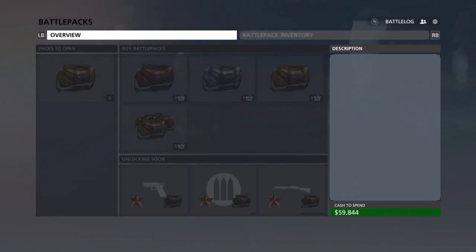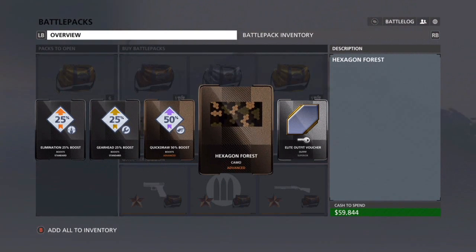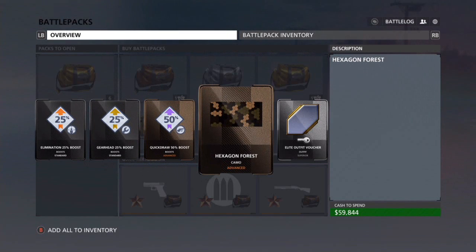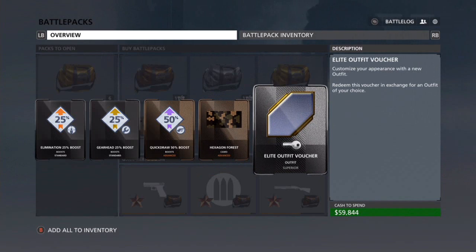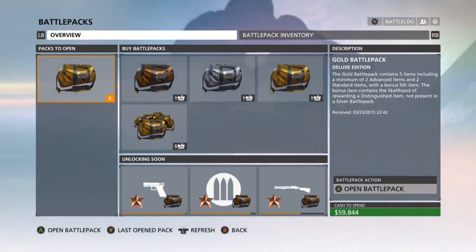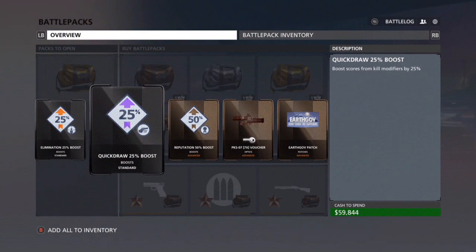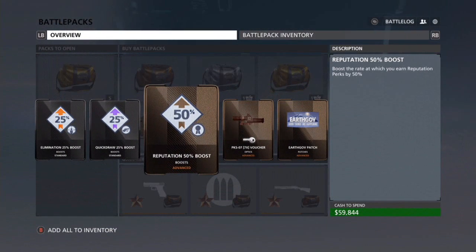Sorry, I clicked off accidentally. Let's open up the next one. Elimination boost, Gear Head boost, Quick Draw boost, Hexagon Forest - I really don't like these, they just don't look that good - and an Elite Outfit voucher. I think I have the stealth one already, so that's very awesome.